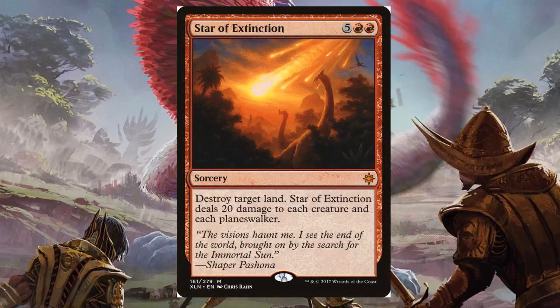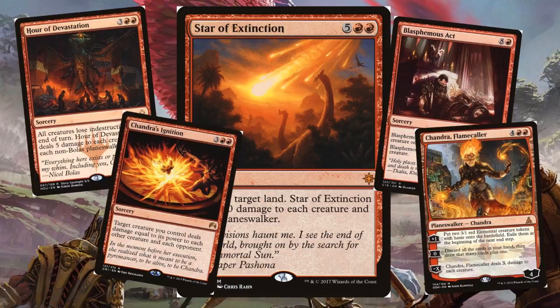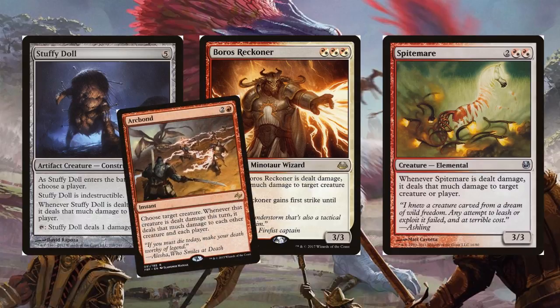I think we need to include Star of Extinction in the dinosaur deck — it just needs to be in there. So why don't we go deeper into this strategy with cards like Blasphemous Act getting 13 things, Hour of Devastation, Chandra's Ignition, and Chandra Flamecaller. These are also the board wipes we liked so much — we liked having board wipes because our vehicles dodged them. Maybe this is seeming like a more unified strategy after all. And if we're going to be forced to play Star of Extinction, we should probably run Stuffy Doll, Boros Reckoner, Spite Mare, and Arc Bond — all of these cards could redirect that 20 damage of Star of Extinction straight at your opponent's face. These cards work particularly well with even things like Raging Swordtooth or Pyrohemia. Now I'm imagining this deck: full of dinosaurs, full of vehicles, full of creatures that can redirect damage. I'm liking the sound of this.